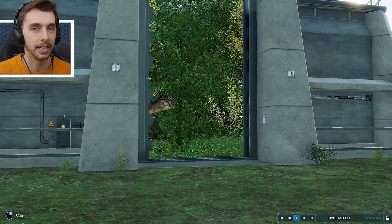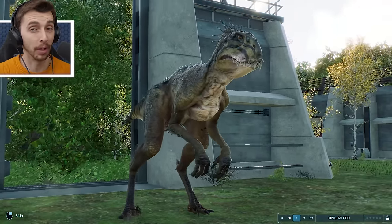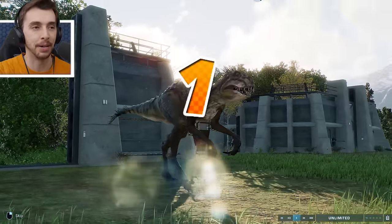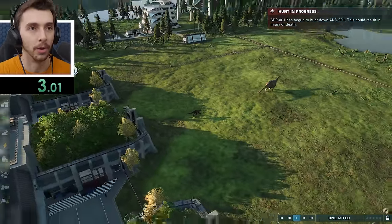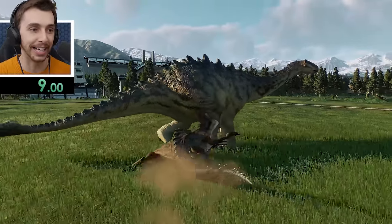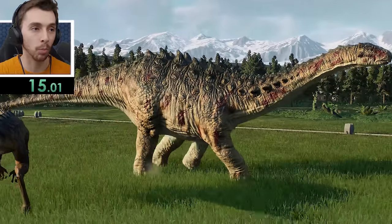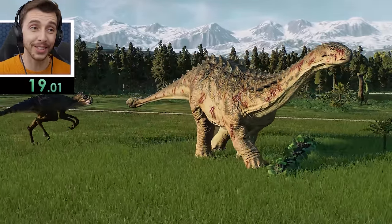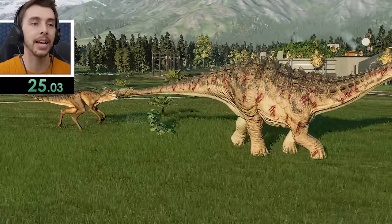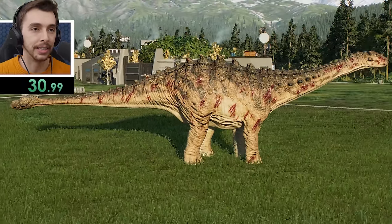Here's the only one I think is going to give Indominus Rex a run for its money — Scorpius Rex. 23 seconds is the time to beat. Can Scorpius Rex do it? Time starts now. Oh my God — straight away, less than five seconds, already attacking it! It depends on the animation. Go, little bulldog, go. But does it have the power to kill it in one hit?